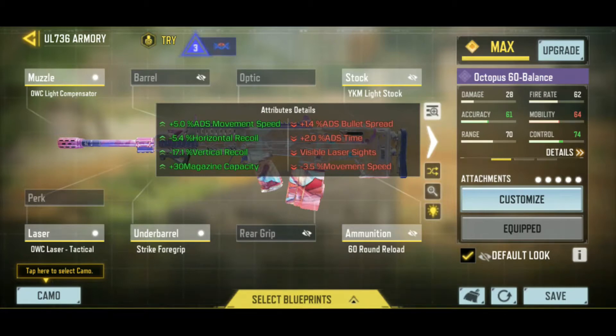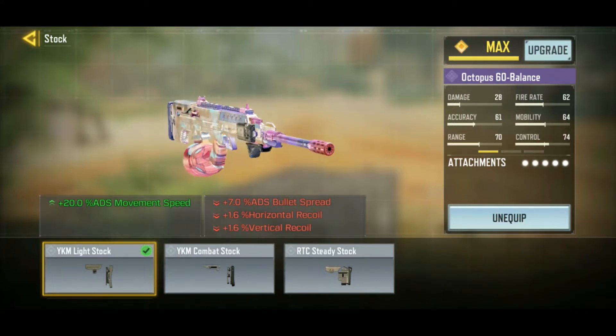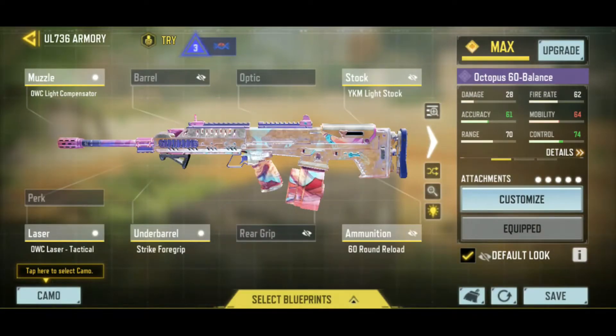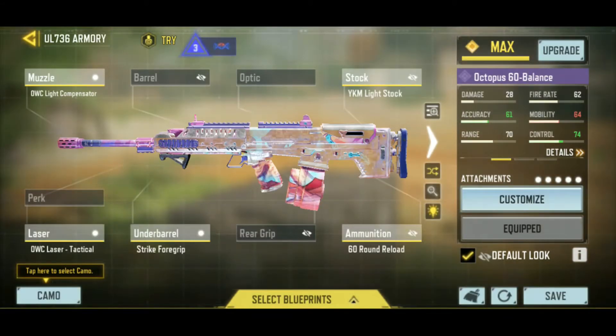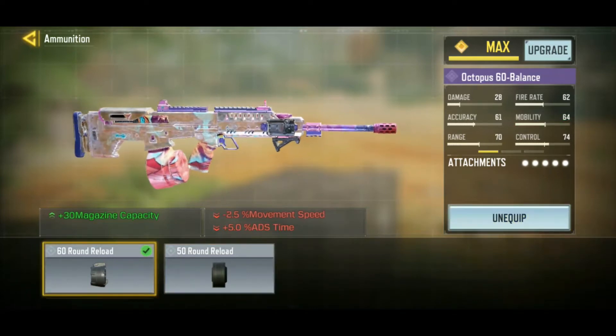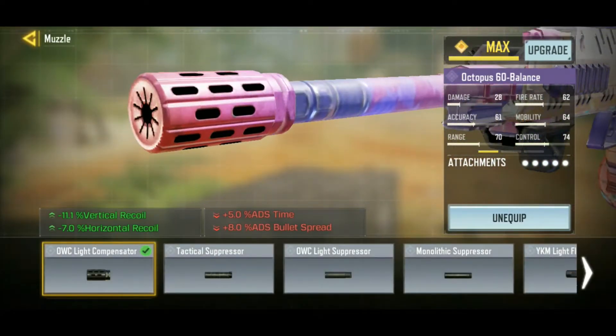I wanted to talk about it a little bit. No range extension — this one's a little bit more mobile. I've got the light stock on here just because LMGs don't have great movement speed and this didn't wreck the recoil too badly. I've kind of got the Strike 4 grip — I know it kills the movement speed a little, but it compensates for some of the bullet spread and the vertical recoil. I always got the OWC Tactical Laser. 60-round reload because this is a weird LMG where it starts with 30 rounds and if you actually want it to be an LMG you gotta add a magazine.